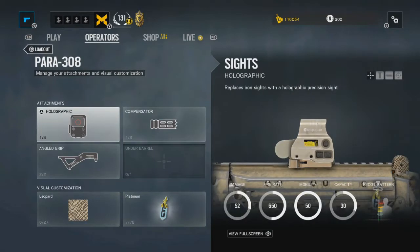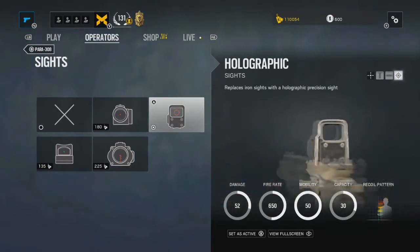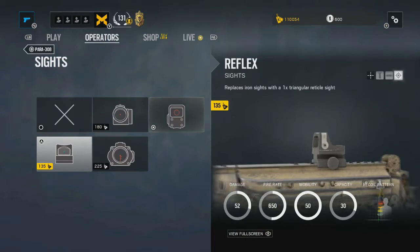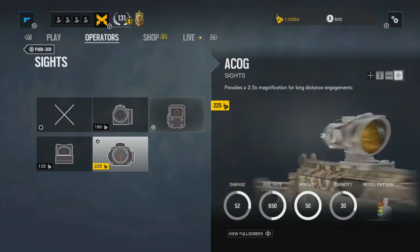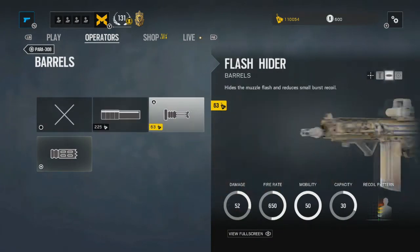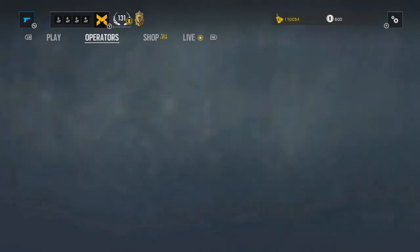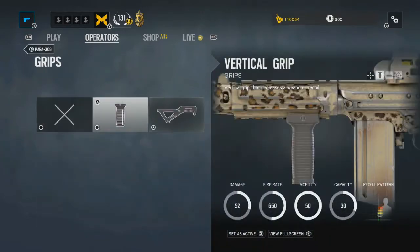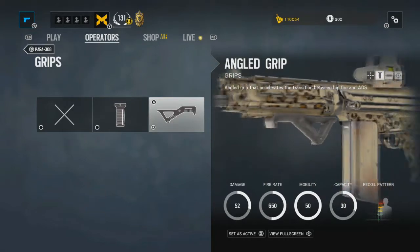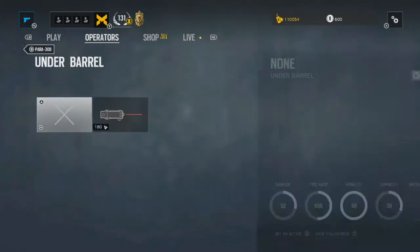The first gun we're going to be talking about is the Parrot 308 assault rifle. This is pretty much the exact same gun as Ash's gun. On this gun you can get 4 different sights: the Red Dot, the Holographic, the Reflex and the ACOG. At the moment I'm using the Holographic but I might change to the ACOG in later games. For barrels we have the Suppressor, Flash Hider and the Compensator. I'm going to be playing with the Compensator all the time because it reduces recoil. We have 2 grips for this gun: the Vertical and the Angled Grip. At the moment I'm using the Angled Grip so when I rush in I can aim faster and kill enemies before they aim at me.